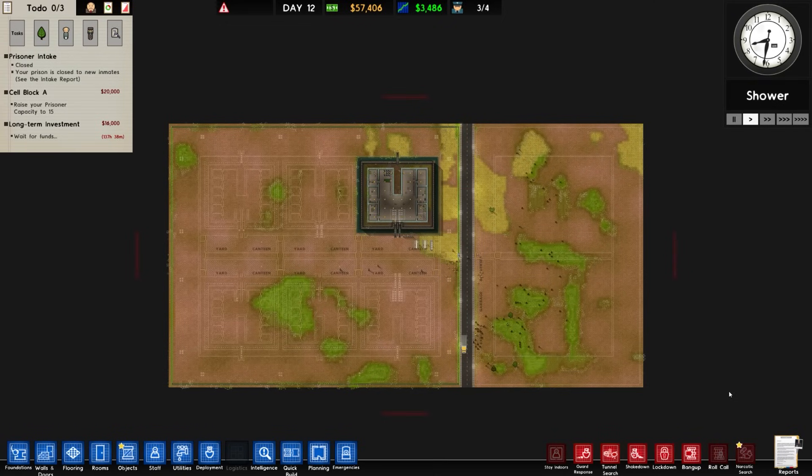Welcome back once again to Prison Architect. Today's beverage is the interestingly named Burnt Lemon Soda. What makes it different from a standard lemonade? I have no idea. Either way, welcome back to Prison Architect.